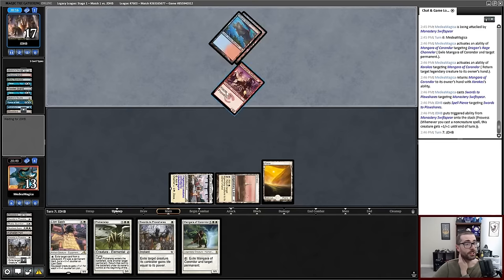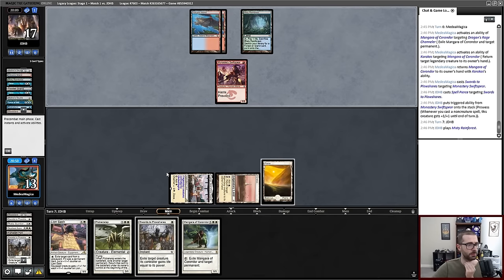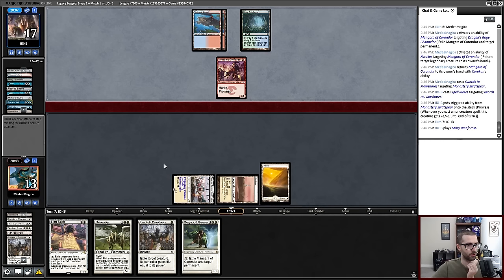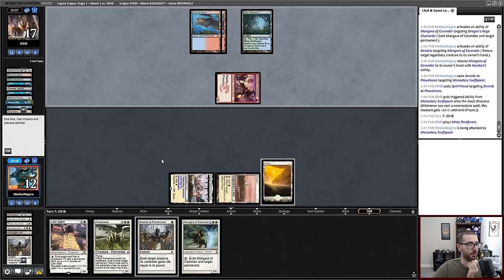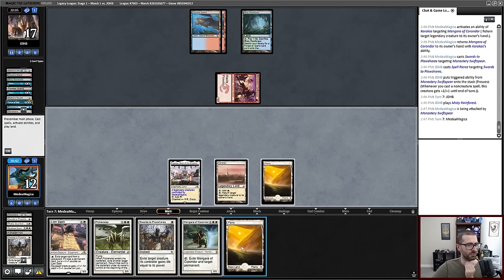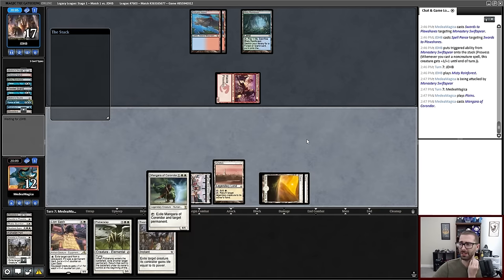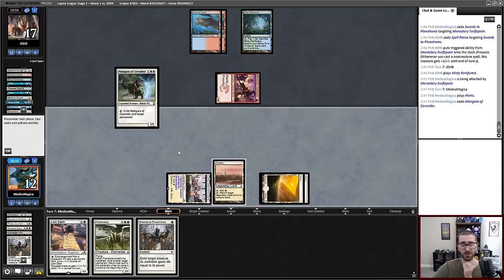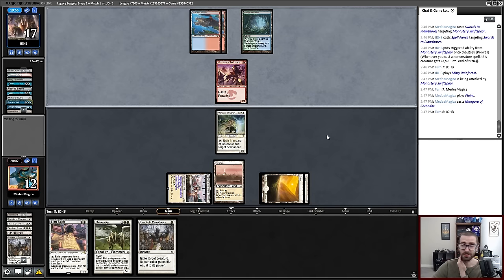I think I will just take another point of damage from Monastery Swiftspear in order to play around Murktide Regent. I want two Swords to Plowshares for that card specifically. I'm pretty healthy right now. Let's just draw some land. Fantastic. It doesn't feel like Murktide anymore. I'll just play Mangara again. I can do that with Lightning Bolt protection and not even have to use Swords to Plowshares on this Swiftspear. I may be playing this more conservatively than I need to, but it seems like this way wins.